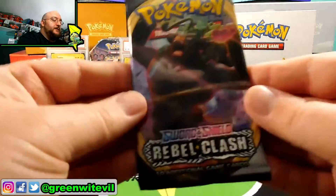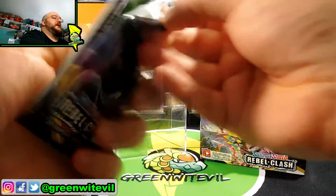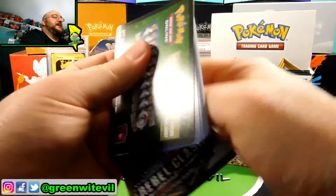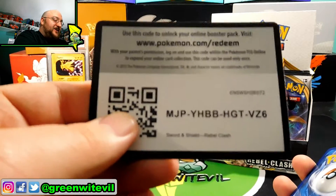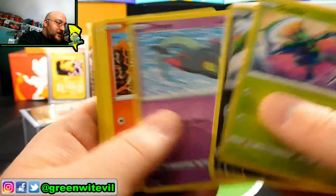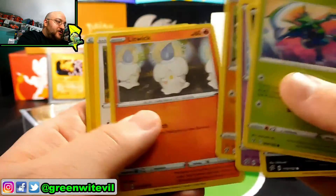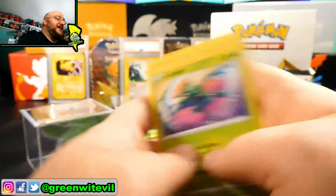We have the Rillaboom pack up next. Can we get a white code card at least? Another green code card. Out of this pack we got a reverse Litwick. I have no points and we're on the last pack already.